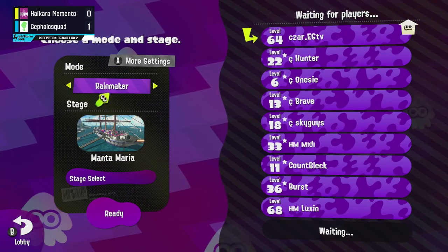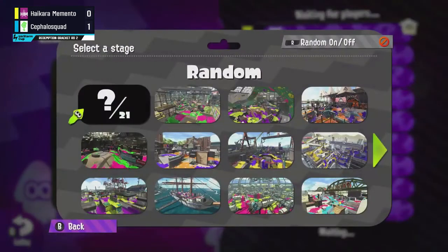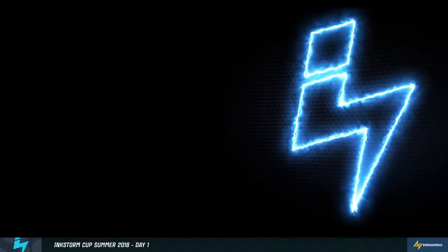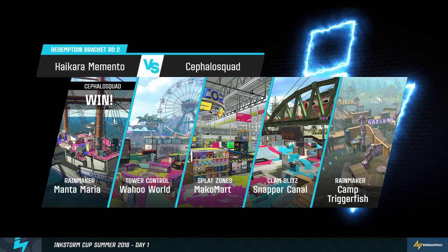On the grate, unlike other areas, there's no way for you to recover ink — you have to either drop down and risk being in an unfair situation where a short range shooter could run on top of you, or you can ink but then you can't move in. It was really unfortunately not in Hikara Memento's favor. I'm hoping we can see a bit more aggression from them — maybe more frontline play — and even if it doesn't have to be a Tenta Brella or Blaster, it could be something as simple as a Roller that can move more quickly to get behind Cephalo Squad and reclaim mid.